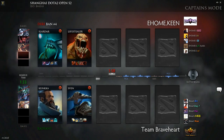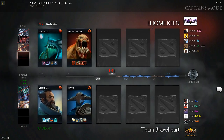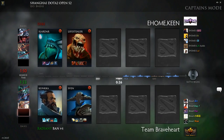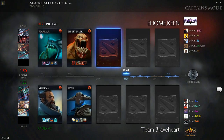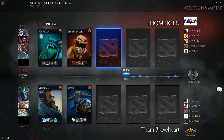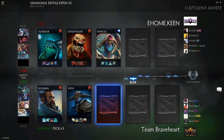PQMZ, how are you doing? We saw two games that were kind of stomped both ways. What do you think about the start of these two drafts? Well, Ehome seemed like a fairly comfortable one-trick pony with their Lifestealer, whereas Braveheart they mix it up a bit, bring the Sven in. It man-fights Lifestealer pretty well as the game goes on and the armor helps out against Slardar.